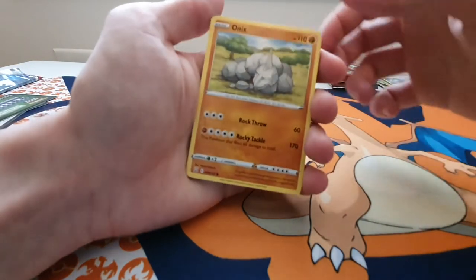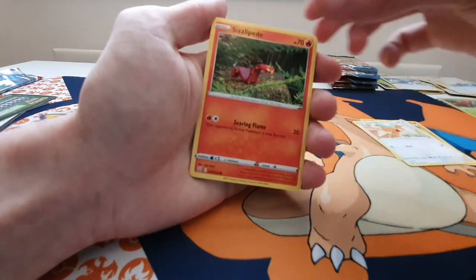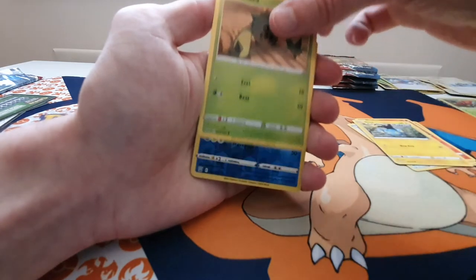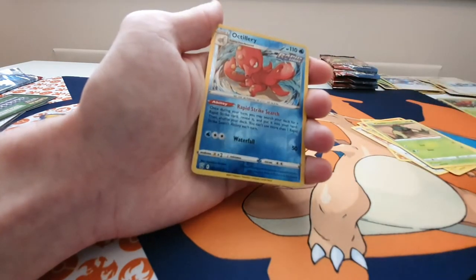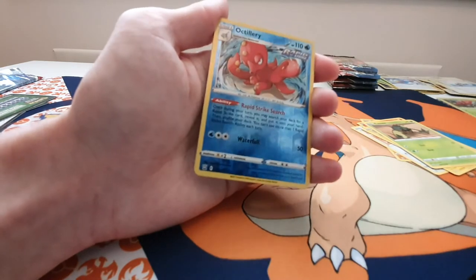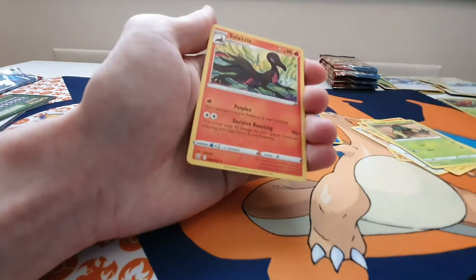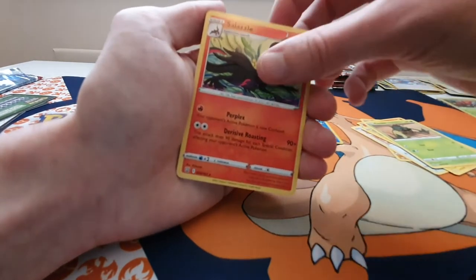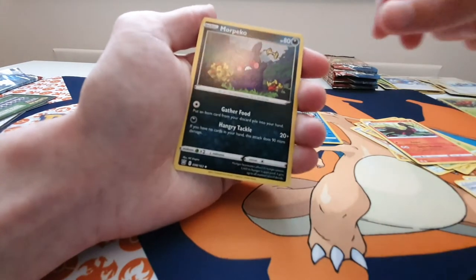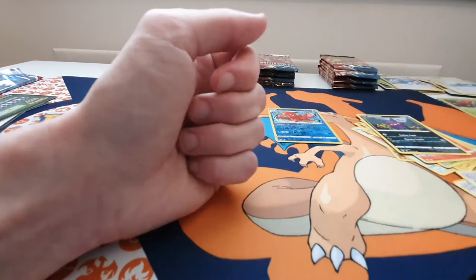We've got Onyx having a kip again, Spearow, Sizzlipede, Rapid Strike Shinx, Cacmere, a Rapid Strike Reverse Holo Octillery — do you like that — now there's a Salazzle, Salazzle Energy, trainer, Morpeko, angry Morpeko, and a trainer.